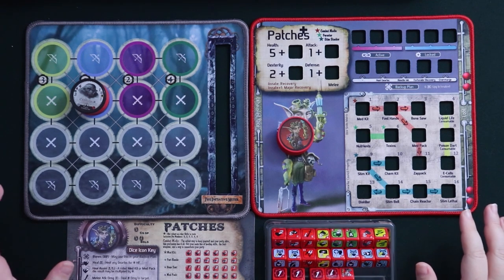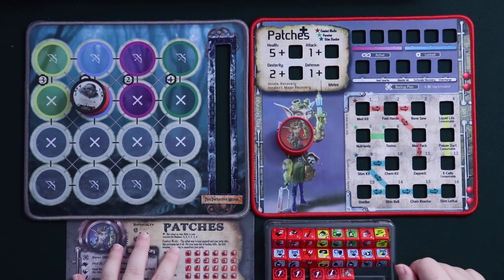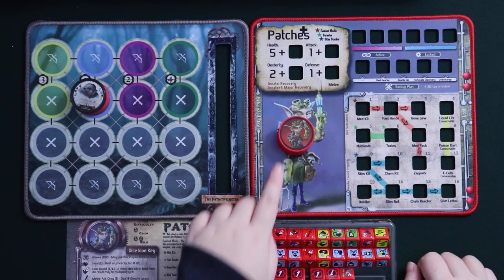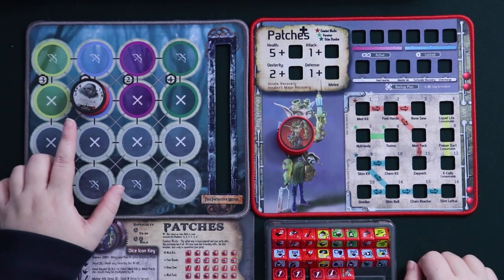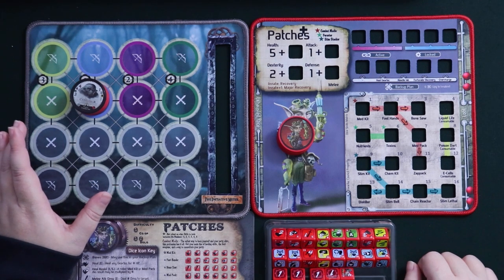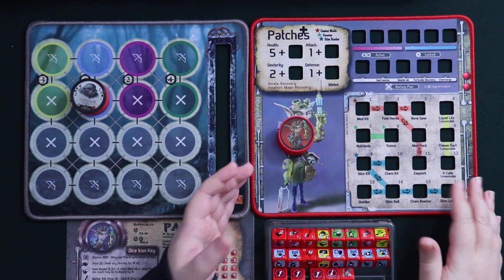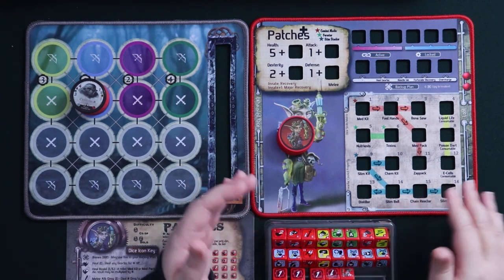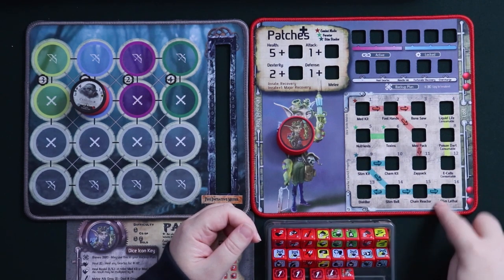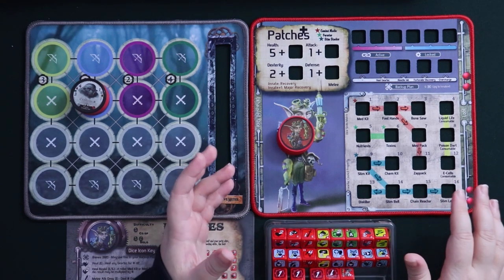To get ready for a game of Too Many Bones, you need all of your gear lock stuff. In this case, we have Patches' gear lock reference sheet, his dice, his mat, and his chip. I've also just put a battle mat with a basic enemy here so that if I want to illustrate something, I have the option. When it comes to setup, Patches is very simple — he does not start with any skill dice on his character mat. Some gear locks do, but Patches does not. Patches has three professions that we're going to talk about, as well as consumables he can use.